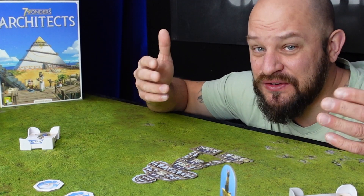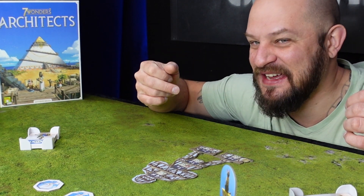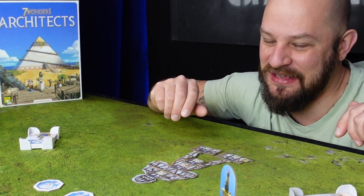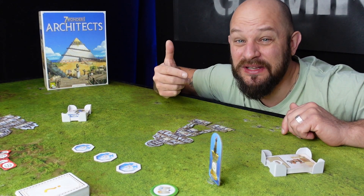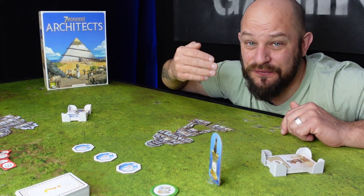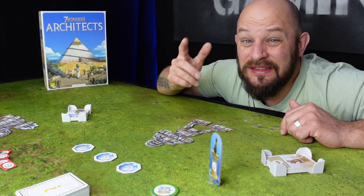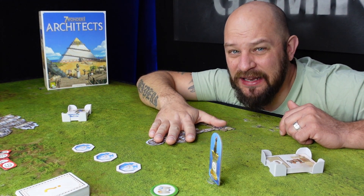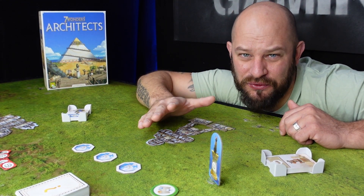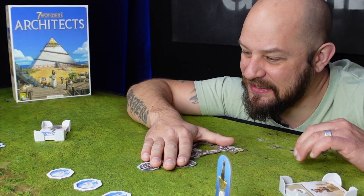The game is played with players taking turns, starting with the youngest player, then going clockwise. Each player takes their full turn, then play moves to the left and so on. When the first player has fully constructed their building, the game ends and we count scores.